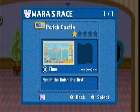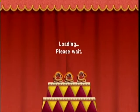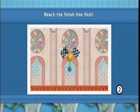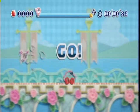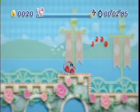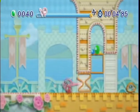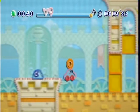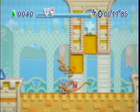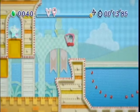Mara's minigame is based on racing, where you basically have to get to a certain point in the level before she does. This is also the most plentiful minigame - there are 30 stages to this. It's the only one that has 30.